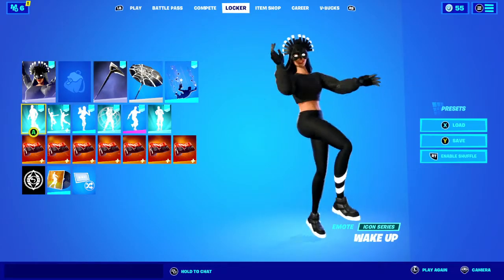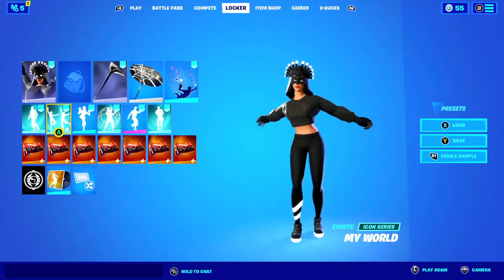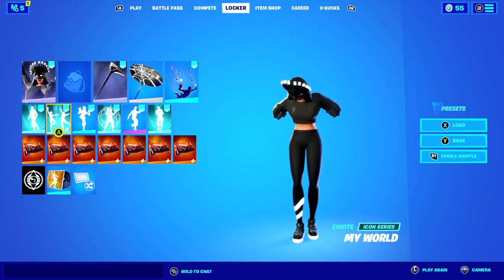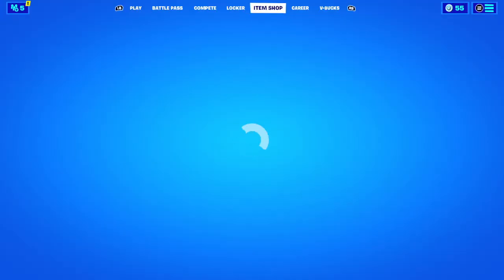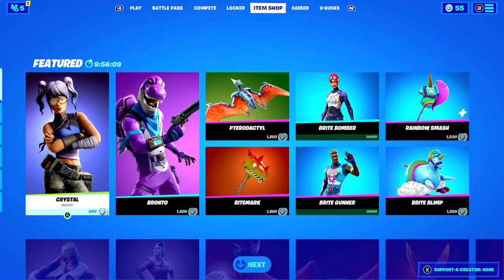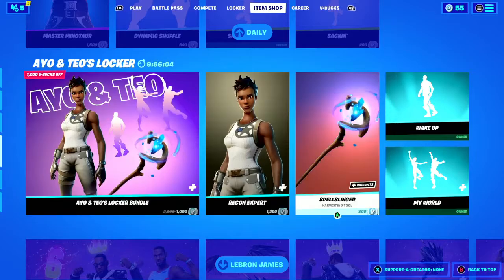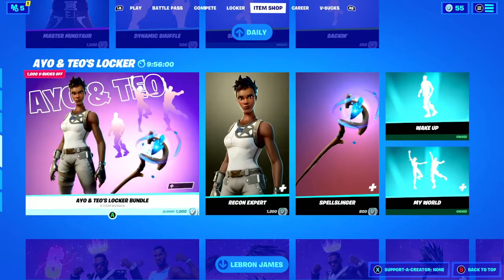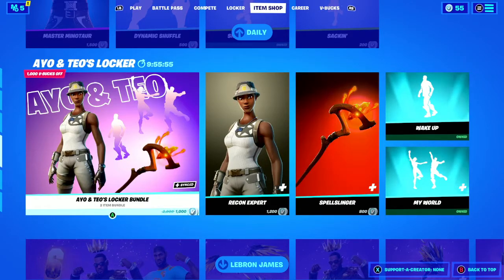I'm in love with this emote, and I'm glad the Ayo and Tayo bundle came out. To get the Spell Slinger and a Recon Expert, I think I need a thousand more V-Bucks — let me check the item shop real quick. Okay, so yeah it only cost me a thousand to get these two things, and I do want that pickaxe, so I might as well get the skin and pickaxe probably when it comes back out again.